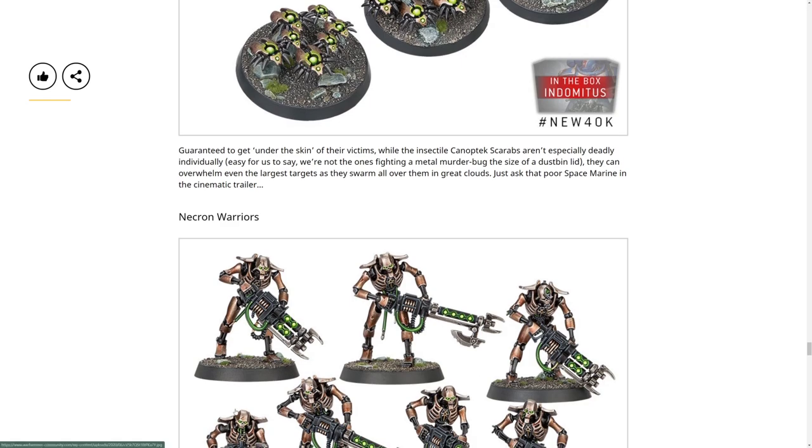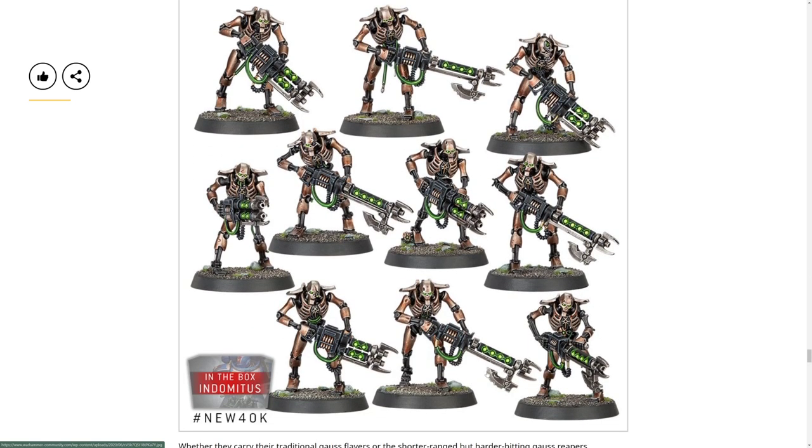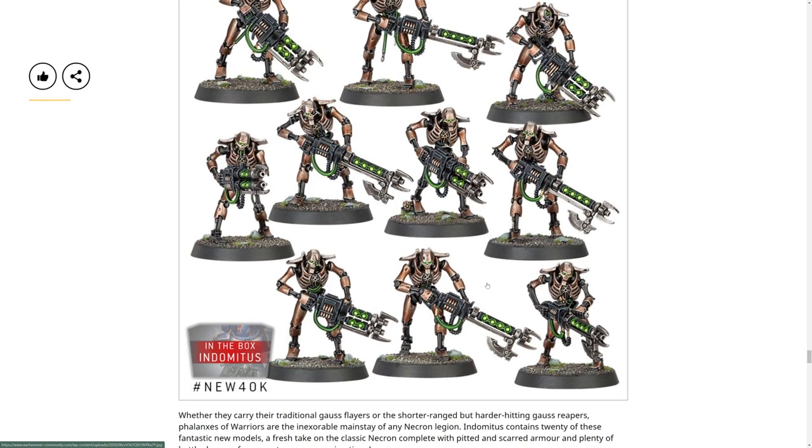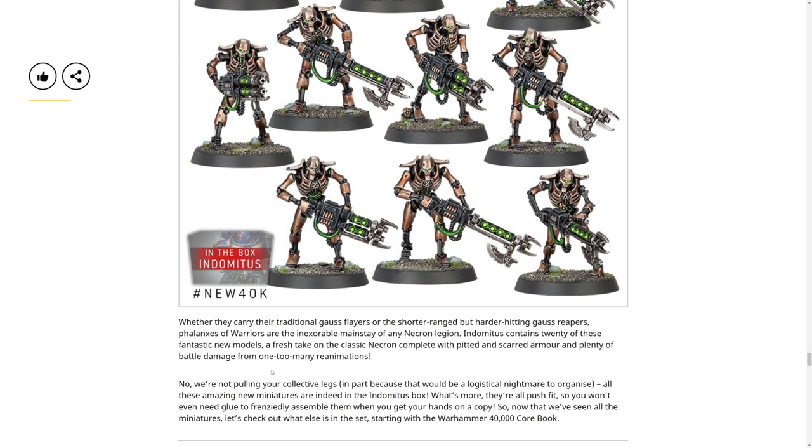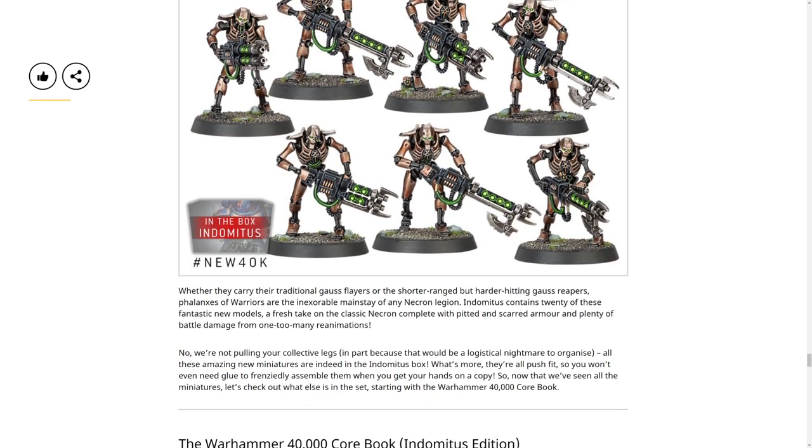Standard new Necron Warriors with the new Gauss and no green tube - I mean I like it, but I kind of liked the green tube too from the Dawn of War games. I do like the Necron Warriors look and the battle damage on them. They carry their traditional Gauss Flayers or the shorter-range harder-hitting Gauss Reapers. Phalanxes of warriors are the backbone of a Necron legion. The Indomitus box contains 20 of these fantastic miniatures, sporting classic Necron plate with pitted and scarred armor from one too many reanimations.